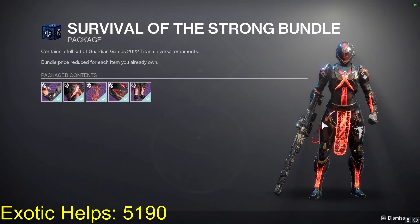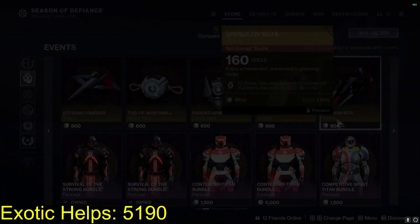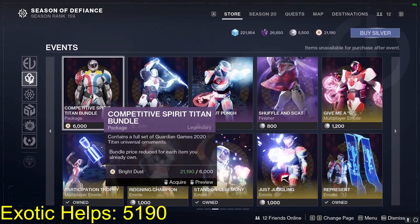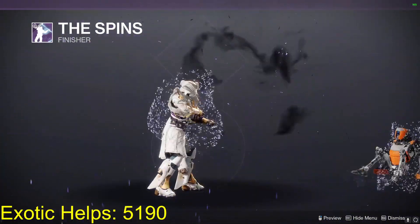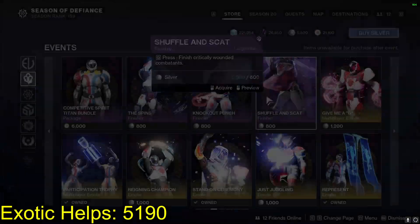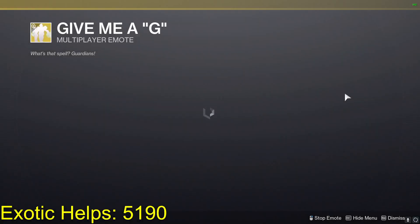We're gonna have the old armor sets coming back from the previous years of Guardian Games. If you didn't pick those up, you have the time to get those now for Bright Dust and Silver. Another finisher here — we should have a couple of them. Give Me a G emote.